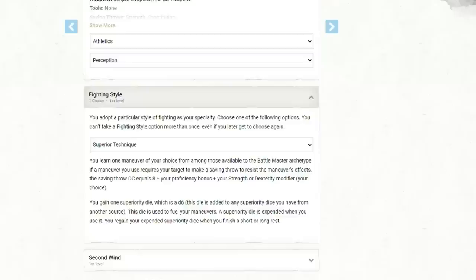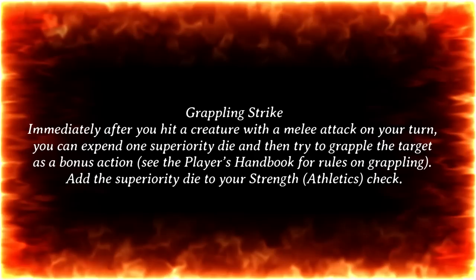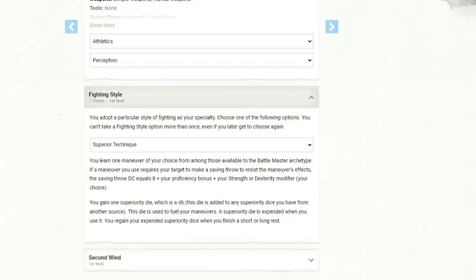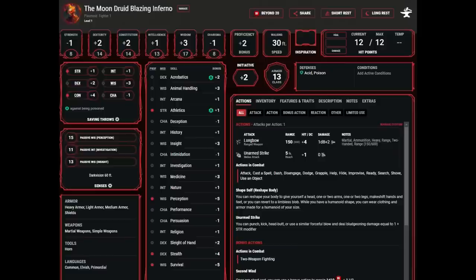With a level in Fighter, we grab Athletics and Perception Proficiency, the Superior Technique Fighting Style, and Second Wind for some bonus action healing. With Superior Technique, we're going to select the Maneuver Grappling Strike, which says: immediately after you hit a creature with a melee attack on your turn, you can expend one Superiority Die and then try to grapple the target as a bonus action. Add the Superiority Die to your Strength Athletics check. When we're Wild Shaped, we go in, do our multi-attack, then use our bonus action to initiate a grapple — we'll have advantage and be adding a d6. Since most of our forms will be large size, anything but gargantuan creatures are available for being grappled.